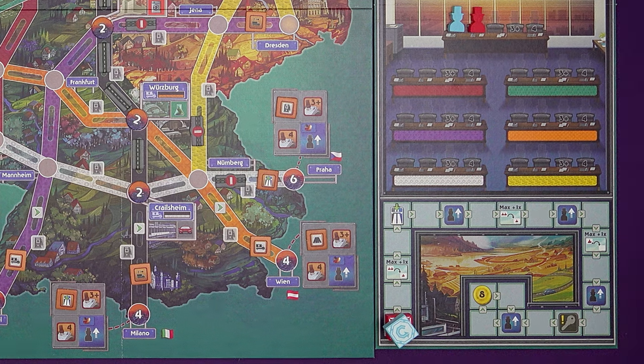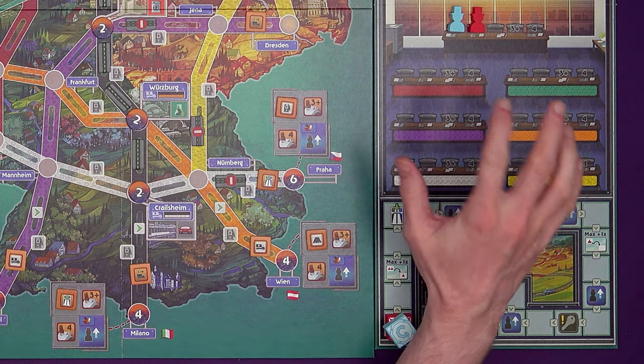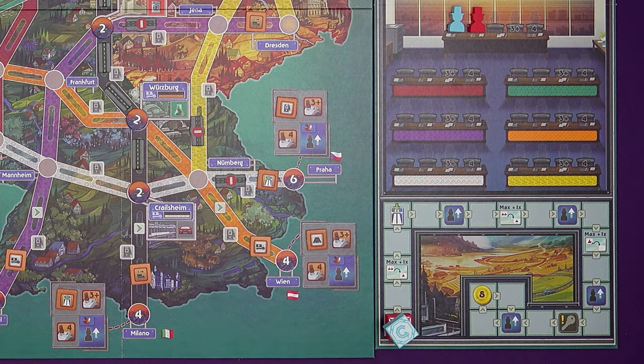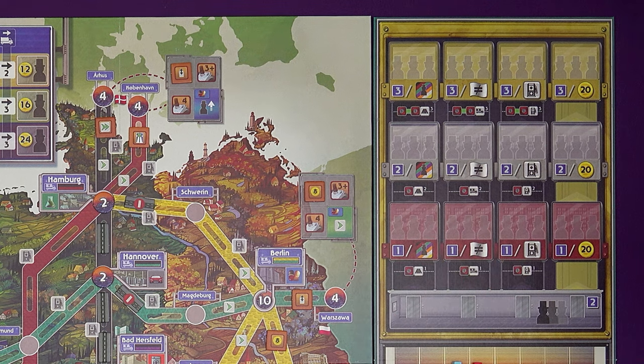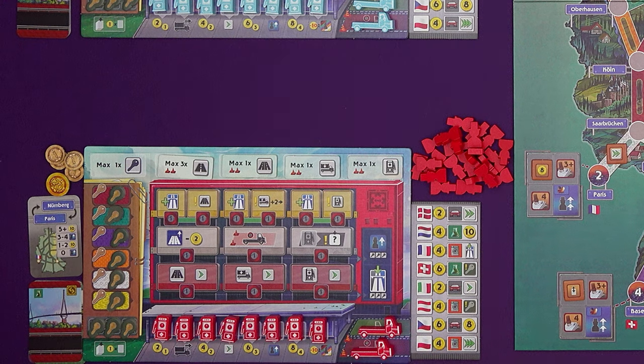Upgrading a whole link to a dual carriageway contributes two more to city values. So in this case Frankfurt would jump to four and Bad Hirsfeld would become six. You can see how Autobahns with lots of connections, if you can link them all up and get them all upgraded, can become incredibly valuable cities as the game goes on. The values of commercial cities in neighbouring countries are fixed at the start of the game and do not change.